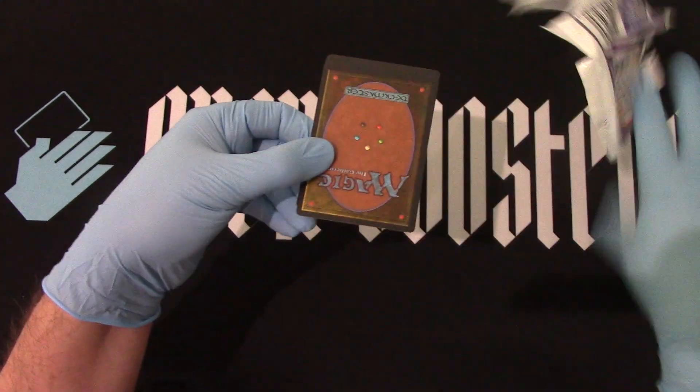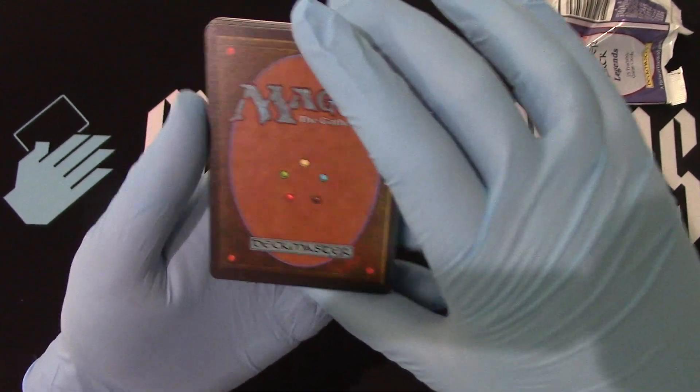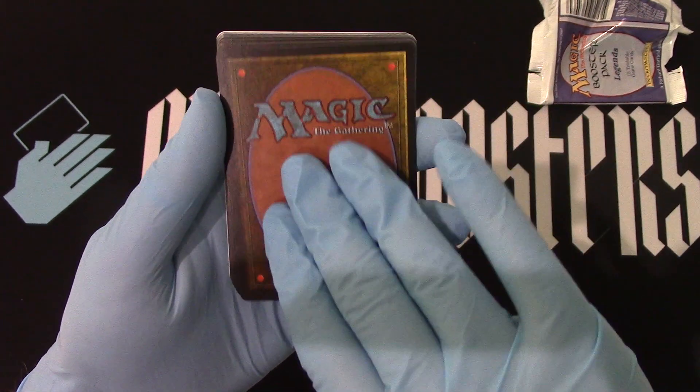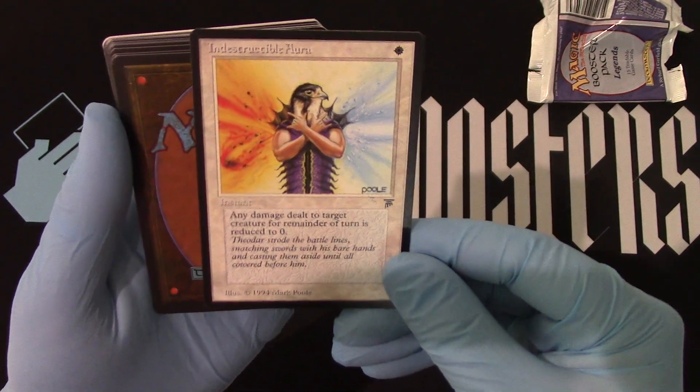We do not want to see the rare, so let's get to it. We will see a rules card for sure. Here we go. We now have Indestructible Aura — so good.